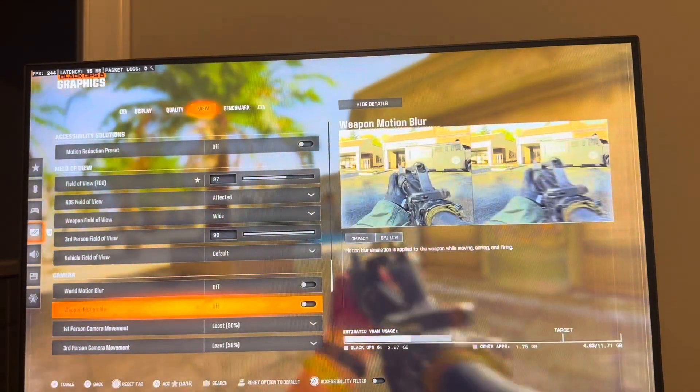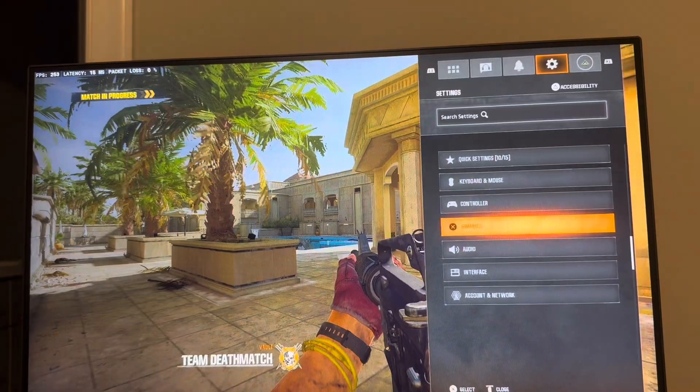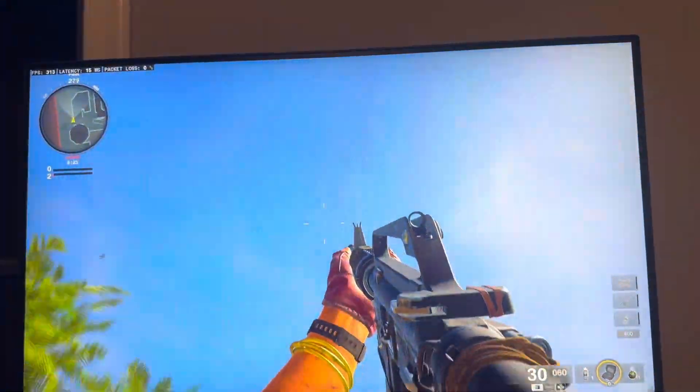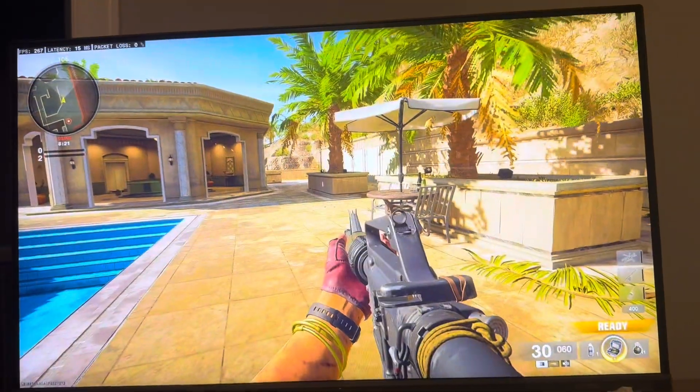There's also other settings — turn on motion blur and put it on least camera movement as well. So yeah, those are some of the settings you guys can do. You'll get to about 280 — and look at the sky, it goes up. Let me know if the settings helped you out and how many frames you're getting.